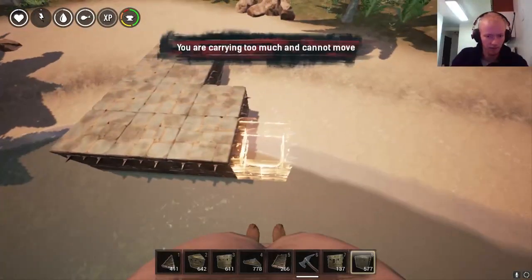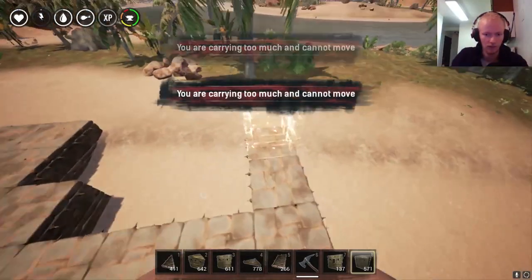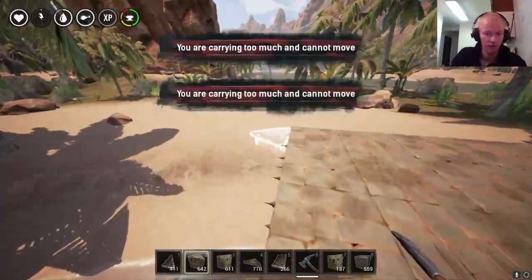I wanted seven blocks this way — one, two, three, four, five, six, seven. Was that seven? Yes, that was seven. And then four blocks this way. I'm gonna put some wedge foundations over here.